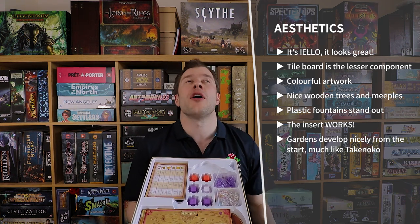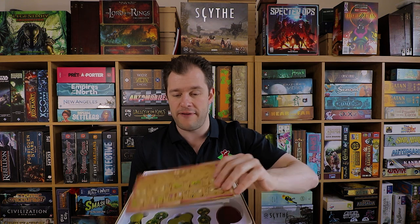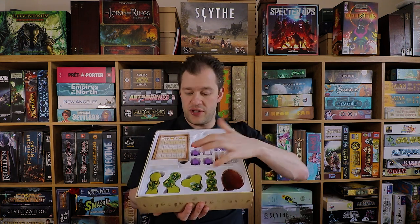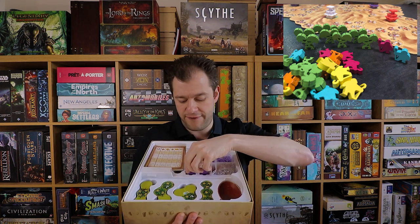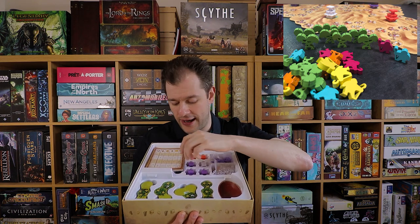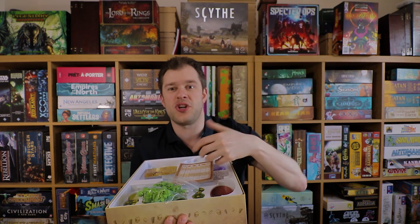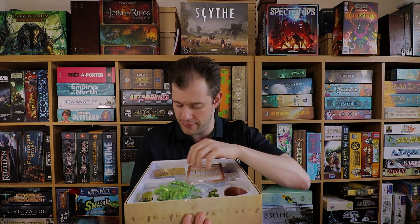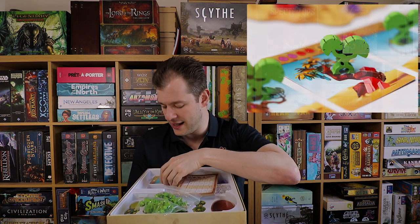I like everything else in here - you get an insert that actually works. I can store this on its side without too much trouble. You've got cool little colored gems, wooden pieces, very thick player boards for your skills, all the tiles go into their own cubby holes with finger holes to pull them out. The fountains are little plastic pieces. I particularly like the tree pieces - nice little tree mini pieces - and as soon as you start decorating the place with them it looks very nice, a bit like the Takenoko bamboo trees. The card artwork is very good too - it's a very pleasant-looking game and everything looks like it was made with quality.